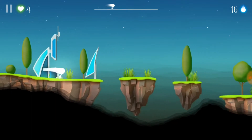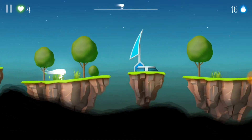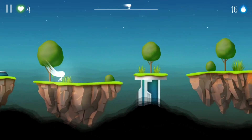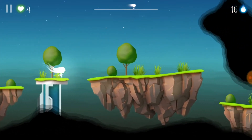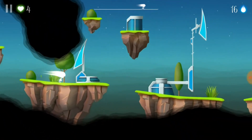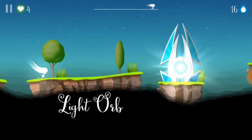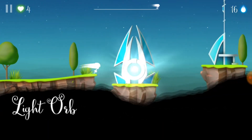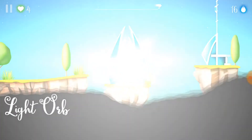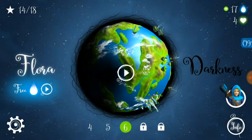Basically it's just your typical tap-to-jump game. You get to a gap, you jump — simple as that. The aim of the game is just to get through the levels as they get harder, with more obstacles in the way, and to avoid these big black blobs, also known as the darkness. If you do jump into the darkness, it will incinerate you.